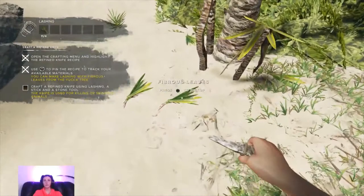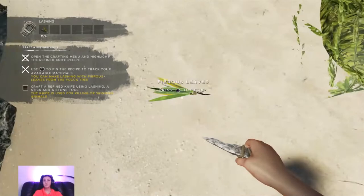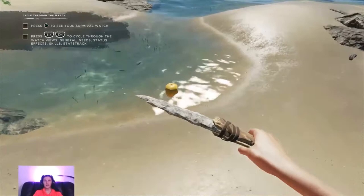Give me your plant. Craft a refined knife - that's what I need to be doing. Fair enough. Coconut needs to be picked up again.